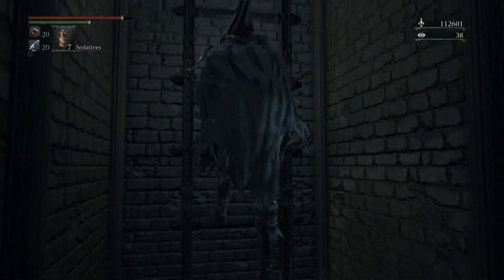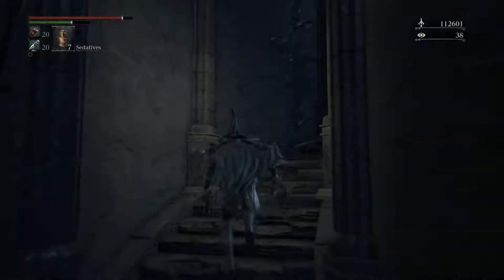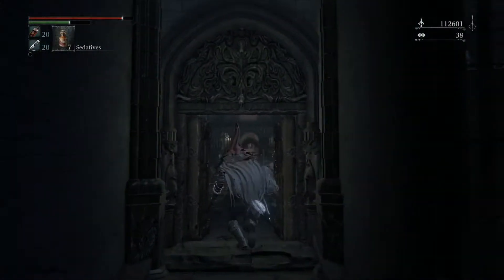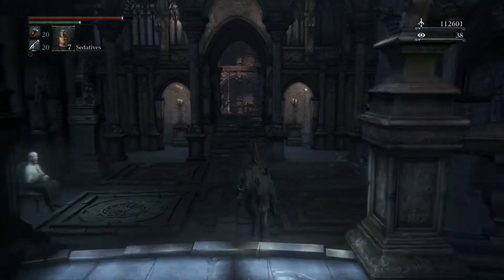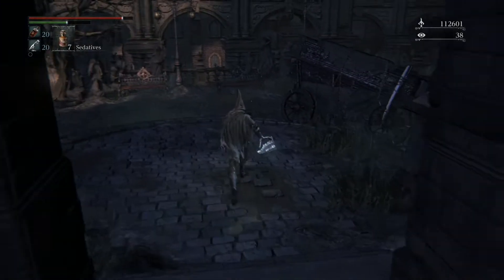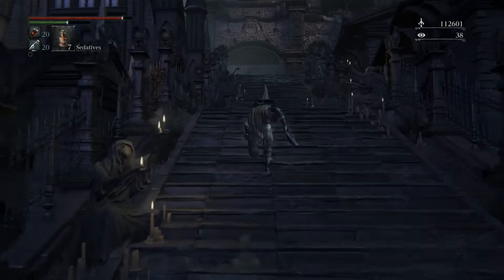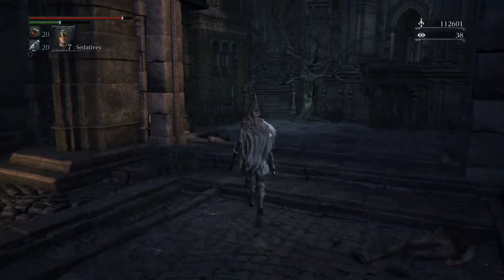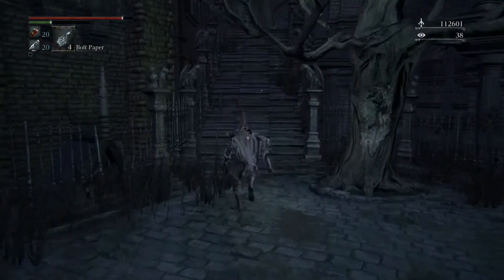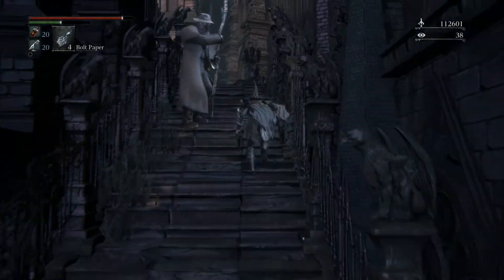Now we're going to go back up and go to Eileen. This is going to be the end part of Eileen's questline. Eileen is going to be hurt, and she's going to need us to kill a certain person for her — the Bloody Crow of Cainhurst, which is arguably the hardest hunter fight in the entire game because of how obnoxious his gun damage is. So we'll see how it goes — it might go wrong very quickly.